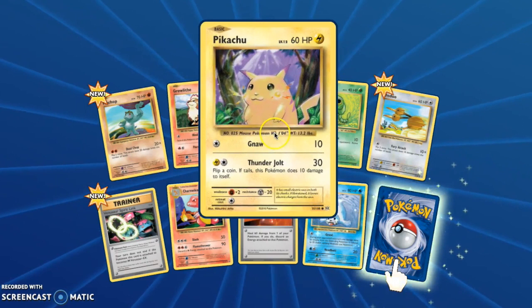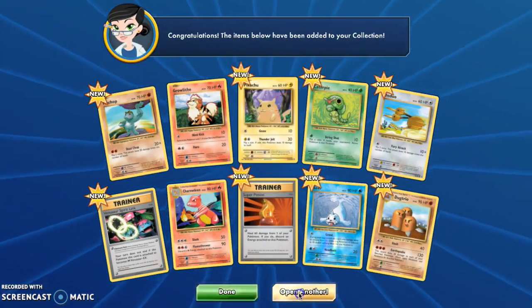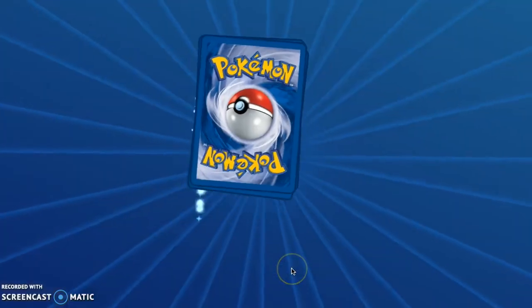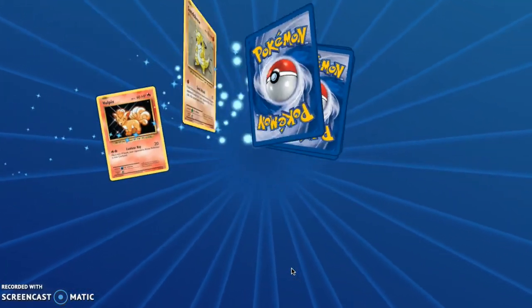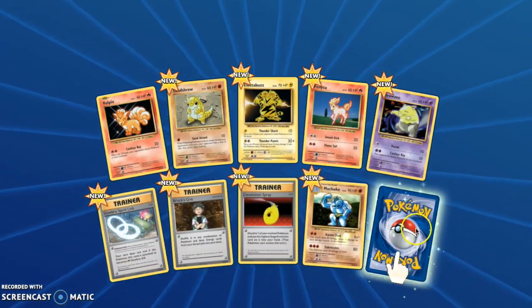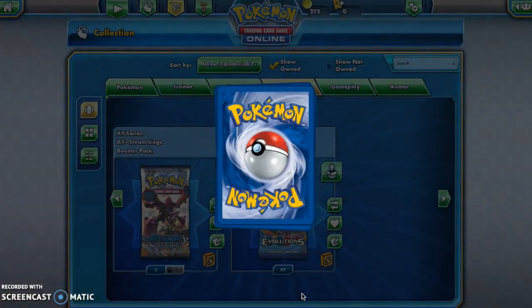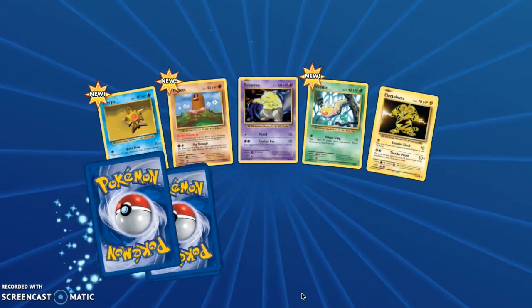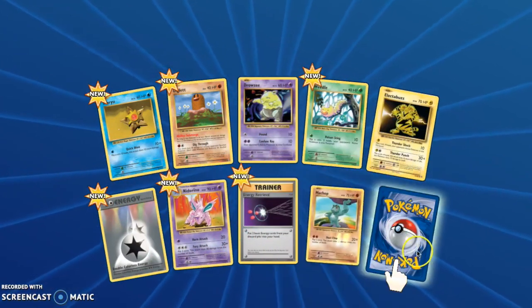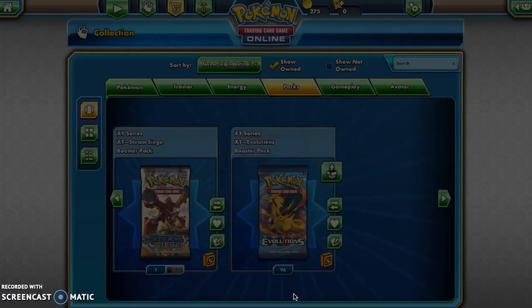We did pull a Pikachu, which is very, very nice. And then our rare is a Dugtrio. I guess we're just going to open up all 100 and sort of go from there. I don't really know what to expect as far as pull ratios — I'm assuming it's going to be pretty much the same as the regular set, but who knows. This time we just got a regular rare, but you know what? It's okay.